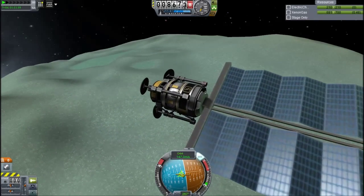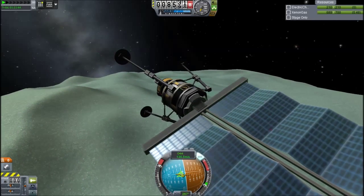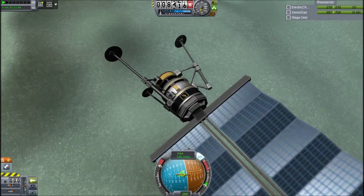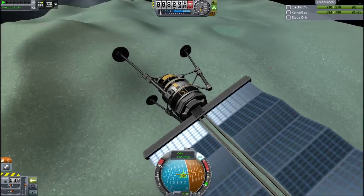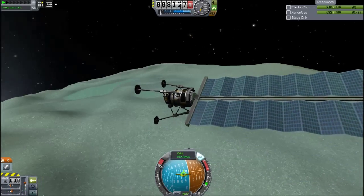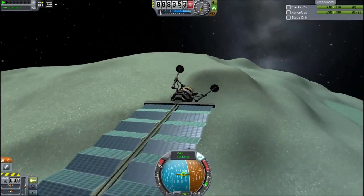What is on this lander? There are three landing lights — I only used three because of lightness, although it could obviously use four. This lands pretty well, look at the deceleration, it's crazy. One tank of Xenon, that's all I need. It's incredibly efficient, and I could put radial tanks on. A battery, a probe core, and the solar panel.